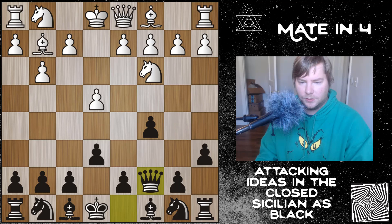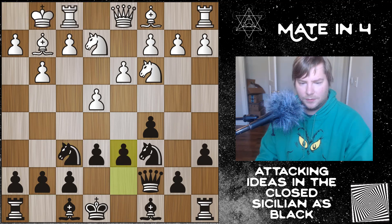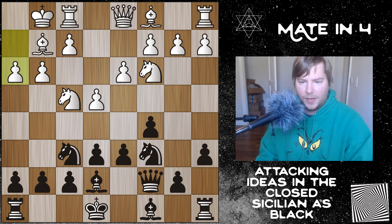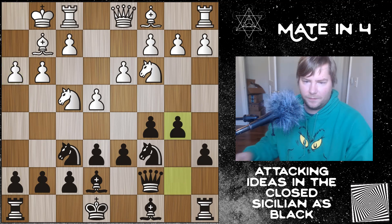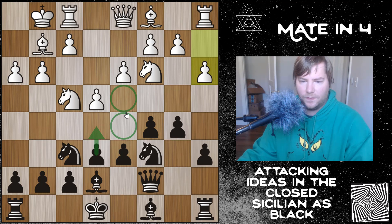So after bishop to g2, queen to c7, castles, d6, knight to f4, bishop to e7, h3, and b5 — obviously with the idea of b4 and playing in the center and on the queenside — the best move after h3 trying to prevent that or a3 would be just castle kingside and play the center, eventually going for a d5 push or even playing e5 where black gets a strong d4 and d5 square.